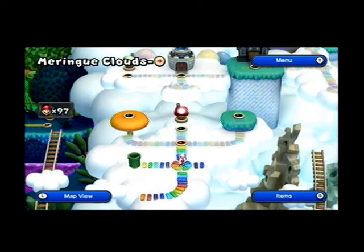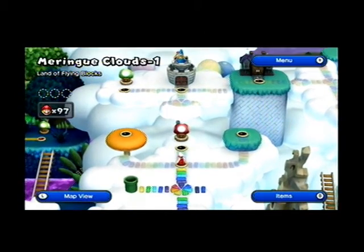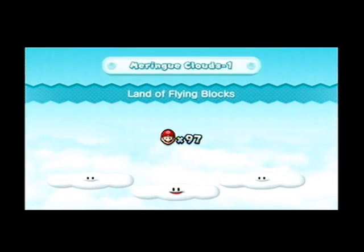This is the second to last world of the game that we have to do to complete the game. But we're doing a 100% file, which means we have to do everything, so it's not quite that far. Meringue Clouds 1, Land of the Flying Blocks, is our first level, and this one has some pretty easy Star Coins in it.